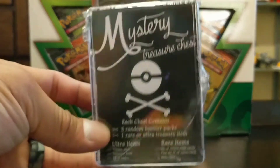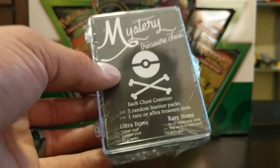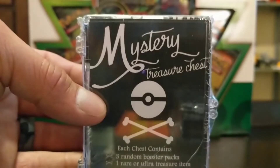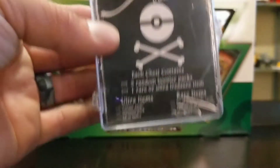I went on eBay and I saw this listing online — it was a mystery treasure. I was actually looking for the mega mystery boxes, but this was a little bit cheaper and it looked a little bit cool. Mystery treasure chest: each chest contains three random booster packs and one rare or ultra treasure item.